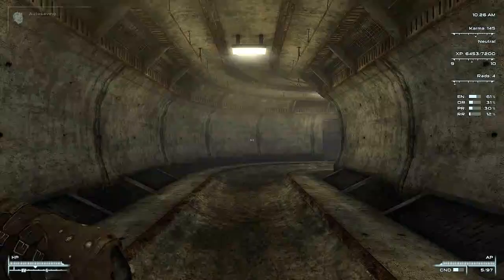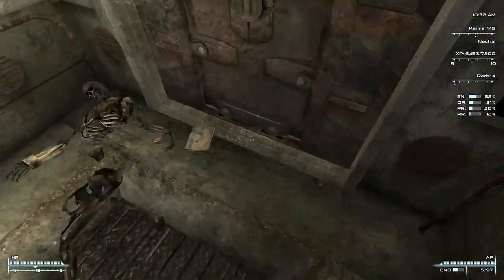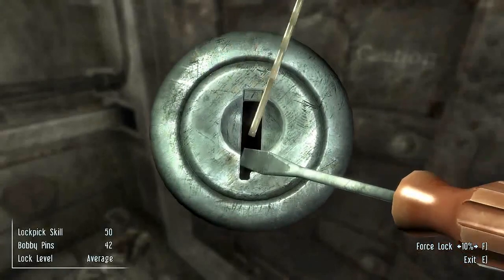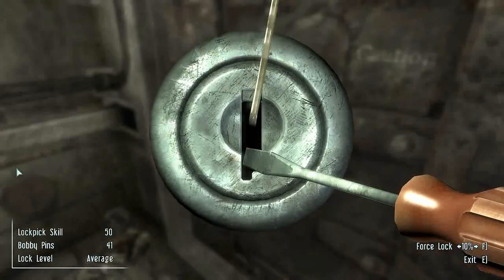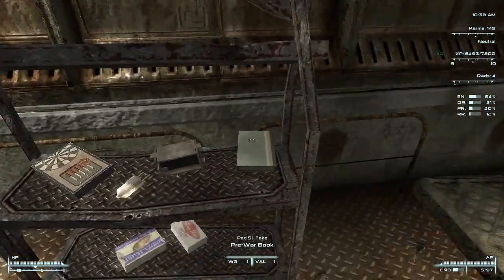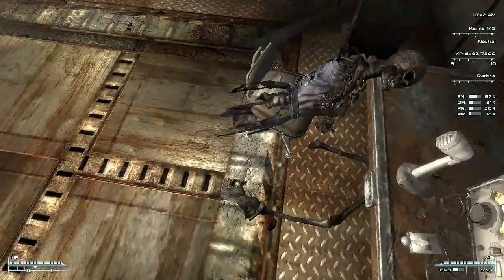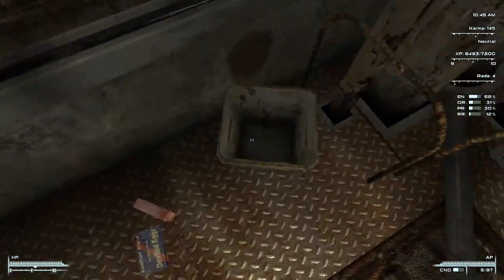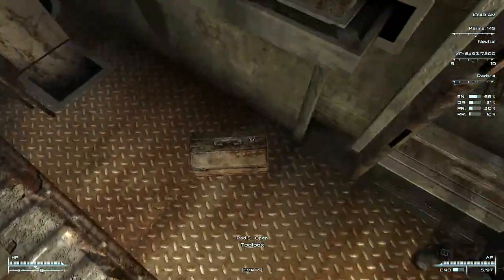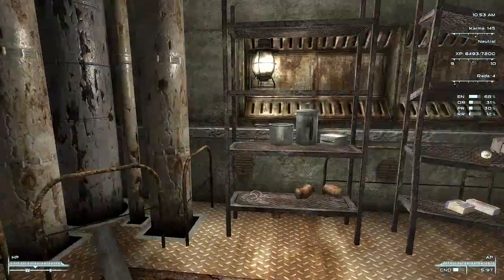Yeah, sewage — great. Now, there's no enemies down here, there's just a lot of stuff to take. Look at that — Tumblers Today. Nice. So someone was trying to hack this door and he died trying, but good on him. Garlic, pre-war book — always good. Darts — always good. Mentats, fission battery — nice. Radaway, purified water. It looks like someone had a fairly good setup down here, though a bit scary living that close to the Deathclaw nest. Appears to be all useful stuff — not bad. Anything that gives us a book is handy.